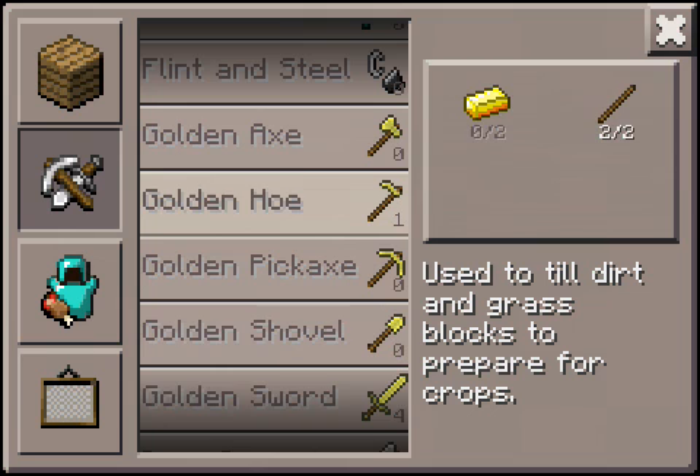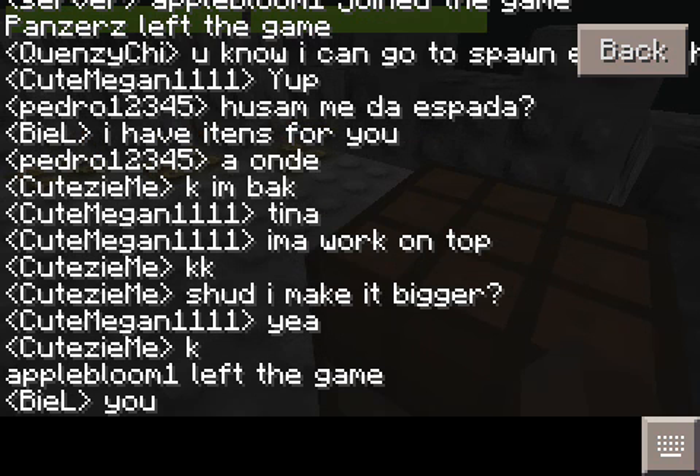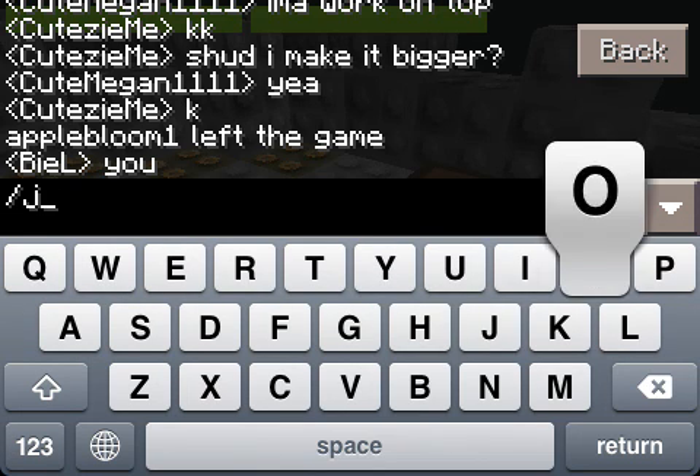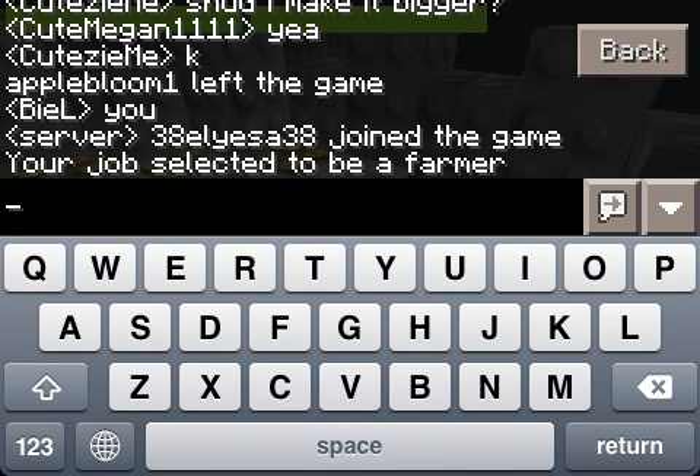I want to be a farmer, so I'm gonna need that. Do job select. I hope nobody's trying to talk to me because if they're trying to talk to me, I obviously didn't read it. Job select — Farmer. Bam. You selected to be a farmer. Now I gotta go make me some farms.